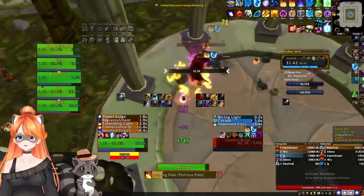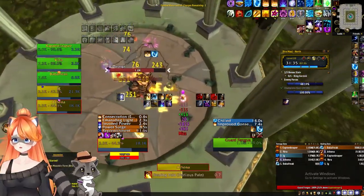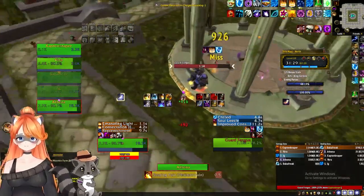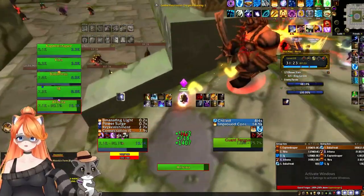The reason we did the double boss at the beginning is because one, you can get two bosses at the same time, and two, it allows us to skip the third boss — the guard that does all tank mechanics, who's a huge time waster — and we also get to skip Captain, who does a ton of time wasting.